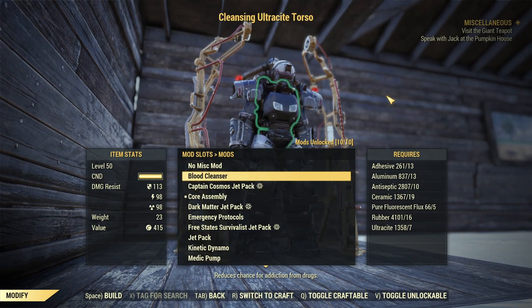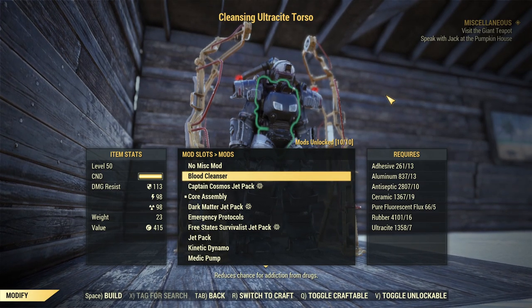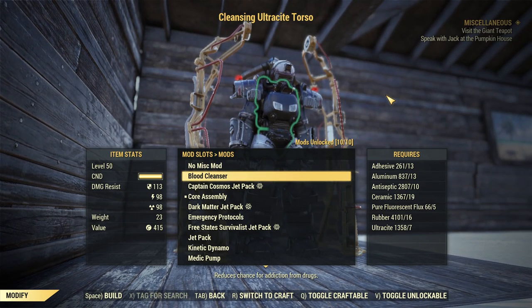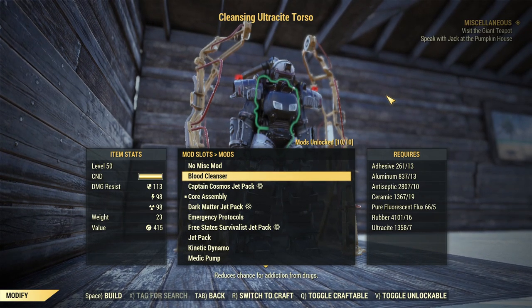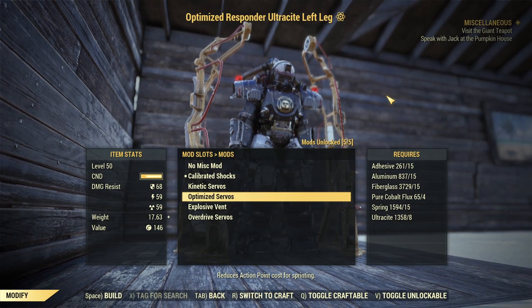For the torso C-tier: Blood Cleanser, which reduces your chance for addiction from drugs. Why C-tier? Because it doesn't even remove the chance — it just reduces it. Plus Addictol is everywhere. And if you are a heavy drug user you are probably a Junkie build, meaning you don't want or don't care about a reduced chance to get addicted.